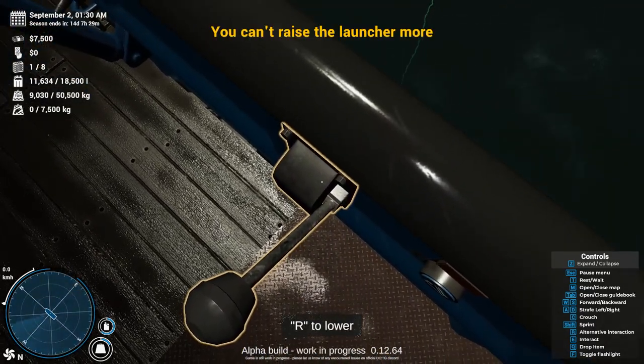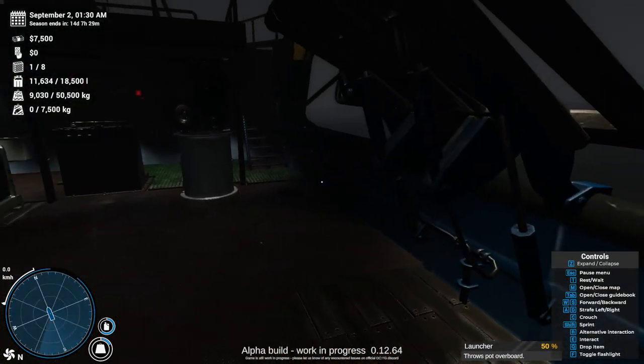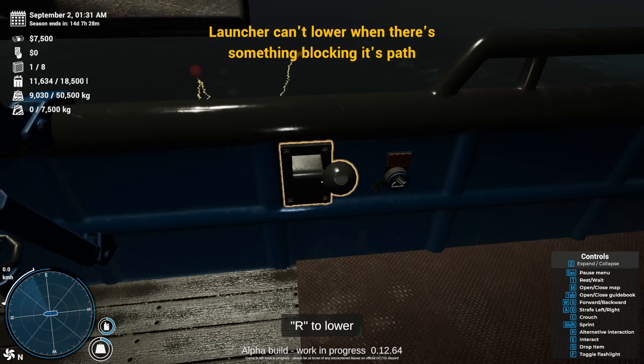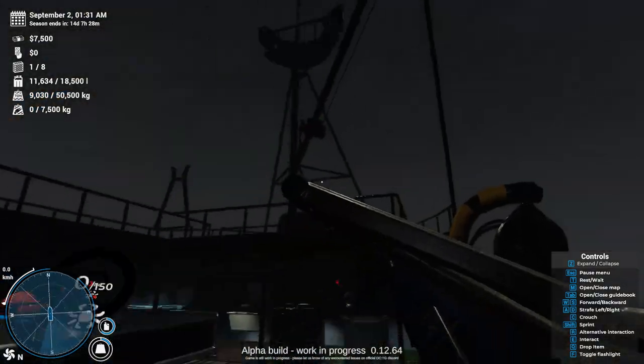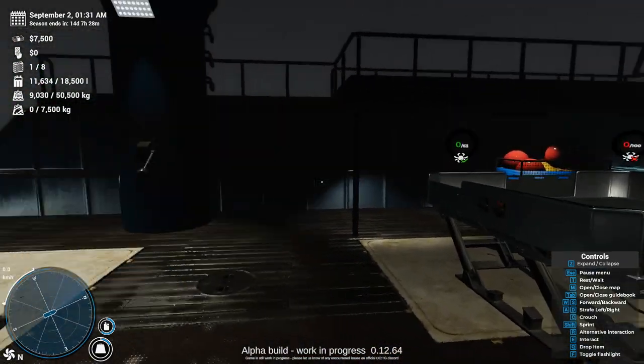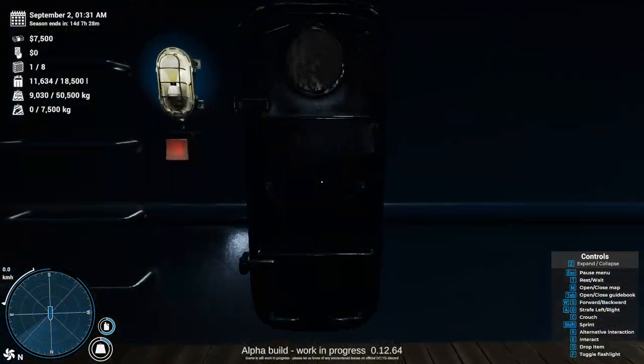Launcher can't be lowered. Oh - to throw crabs out from the pot, that's how you get it back down. Launcher can't lower when there's something blocking its path - am I in the way? I totally was in the way. All right, let's head up to the deck.